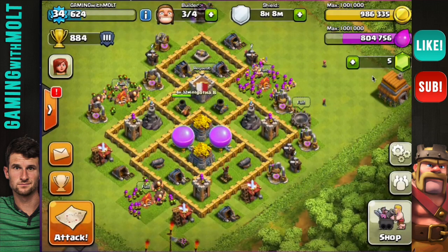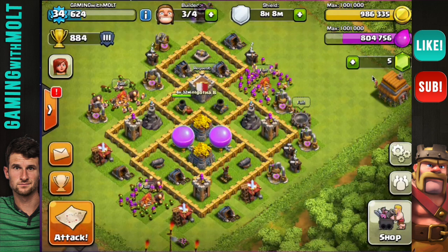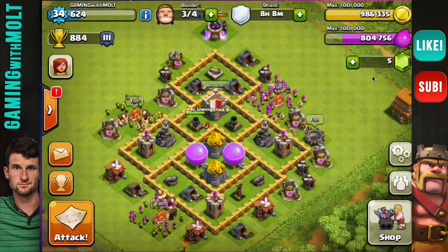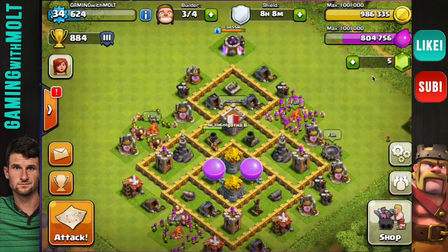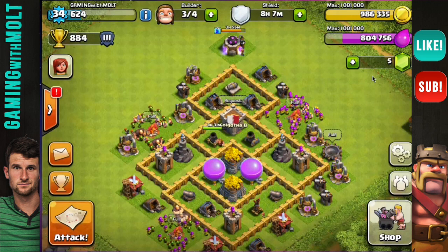Hey, what's up guys, welcome back — it's me, Molt! So happy to be here with you guys as always. This is another episode of Let's Clash, and this is going to be the third episode of the series. We have three builders available right now, almost maxed out on gold and elixir — we're definitely getting there.